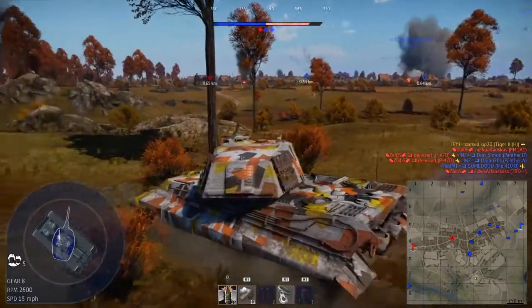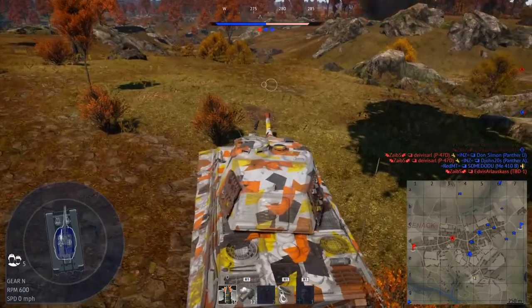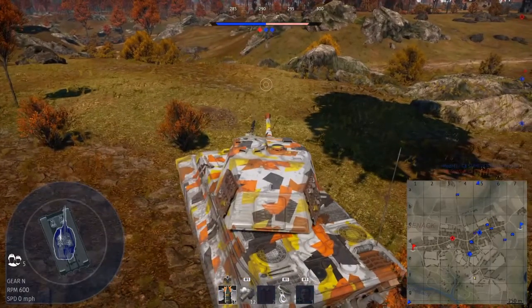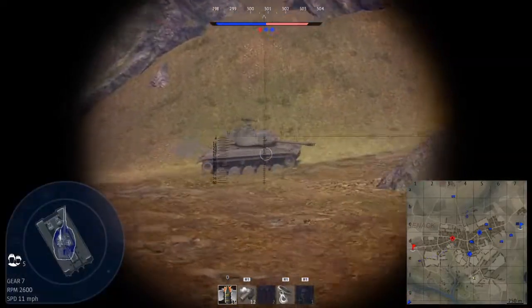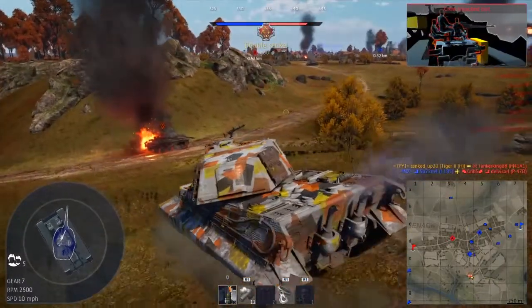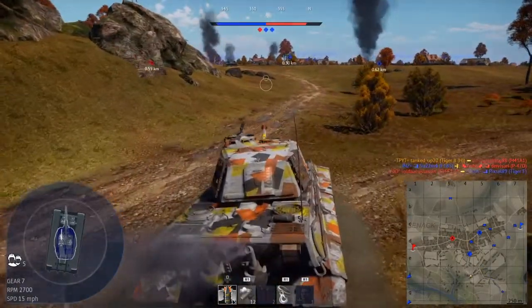Now we're on the flanks. We can see if anyone's going towards — I can hear somebody. Sounds like an M18 or another Bulldog. That's definitely another Bulldog. Does he hear us? Yeah, he hears us. But he's too slow. That's our second kill of the game.